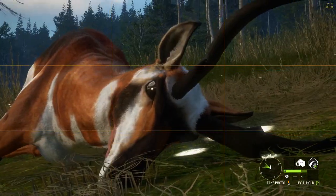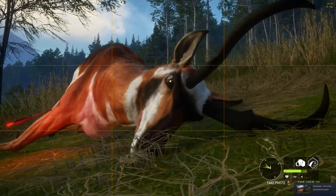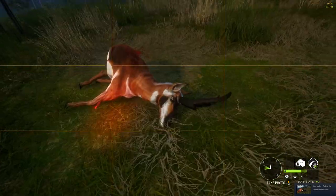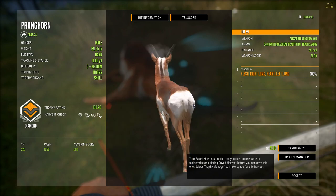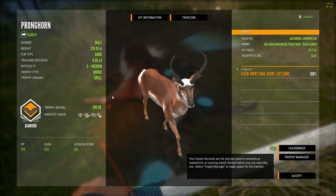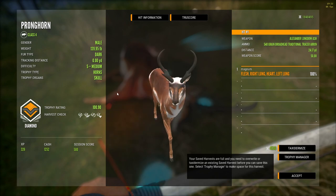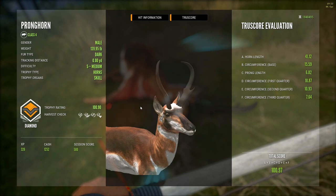While we've got him dead right here I'm gonna take a few quick pics. They really did such a good job on these pronghorn models — they look so good. Lo and behold, he is a diamond scoring at 100.9 with a double lung and heart shot. I could not be happier with my first diamond on this map being a pronghorn — that's awesome. He's certainly going in the lodge.